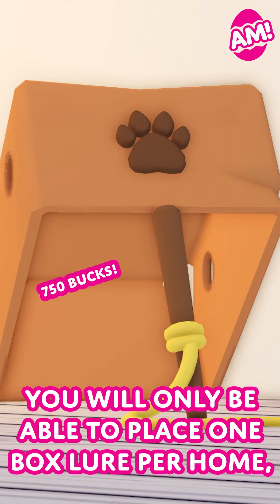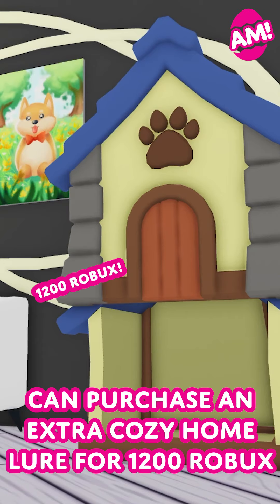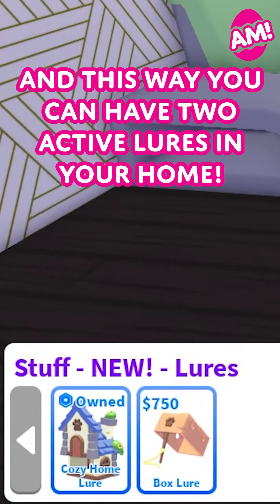You will only be able to place one box lure per home and only have one active at a time. But you can purchase an extra cozy home lure for 1,200 Robux. Once purchased, it will show as owned, and this way you can have two active lures in your home.